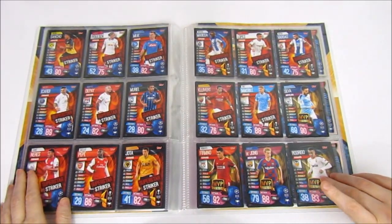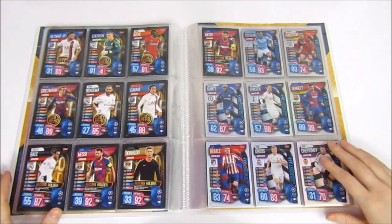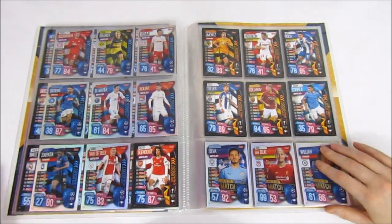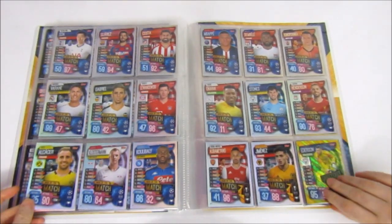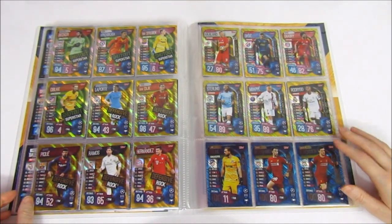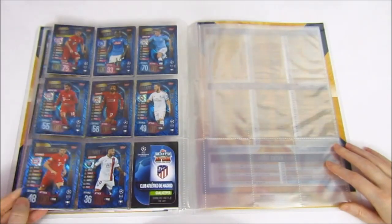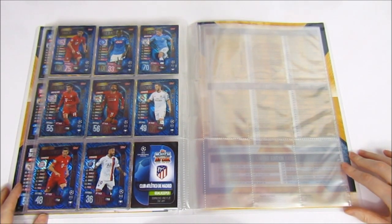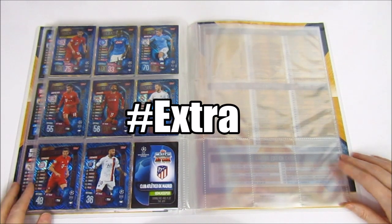So we've included all those as well, and then we go on to the MVPs, the Club Heroes, and all of the Record Holders. Then moving on to some of the inserts, we have the Super Boosts — the Champions League versions being shiny and then the Europa League being just standard base cards. Moving on to some Man of the Matches and then on to the Gold: the Shutout Superstars, the Defensive Rocks, and the Hattrick Heroes, and all of the 100 Clubs. That is the complete binder. If you want to pick this as your favourite collection, please include hashtag extra in your comments.